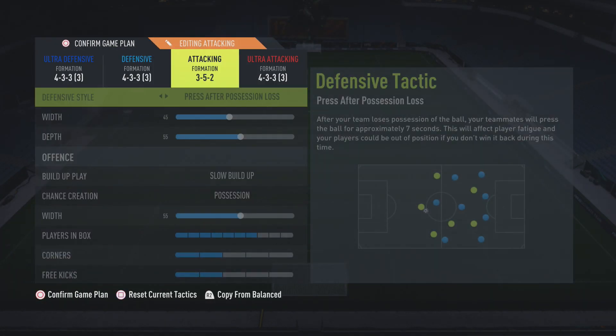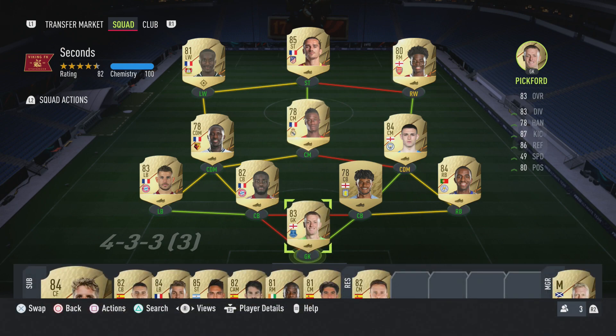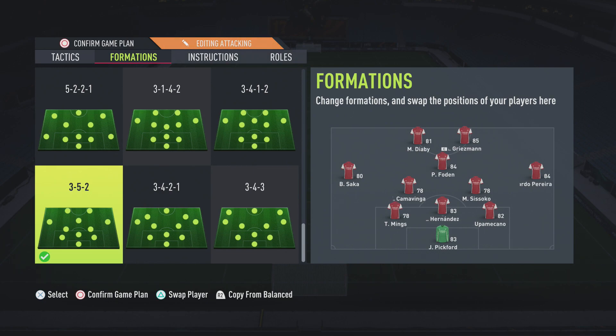This is the custom formation that I use — it's the 3-5-2, which may surprise some of you. But with some of the OP centre-back choices in this game, someone like Lucas Hernandez who's not a very good left-back, you can play him as a centre-back in the 3-5-2. It would also work perfectly with Ricardo Pereira on the right mid. If you've got Kyle Walker, you can drop him into centre-back and he makes a perfect outside centre-back — you've got so many different choices and options.